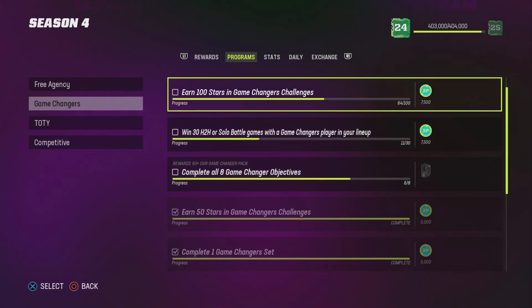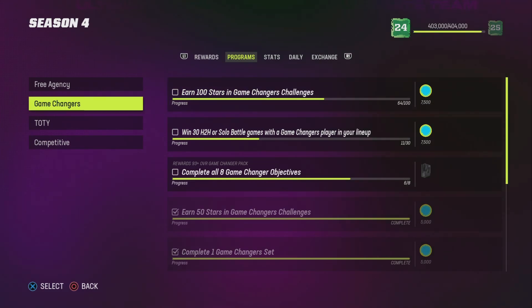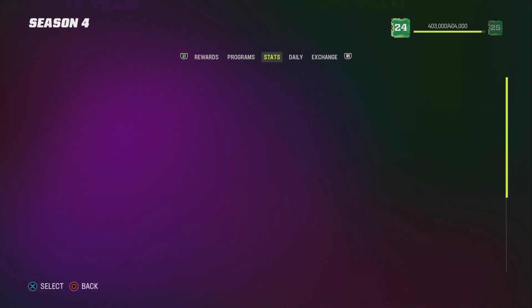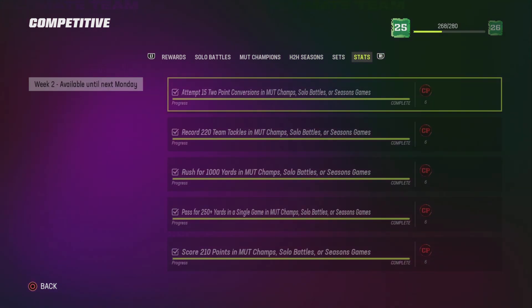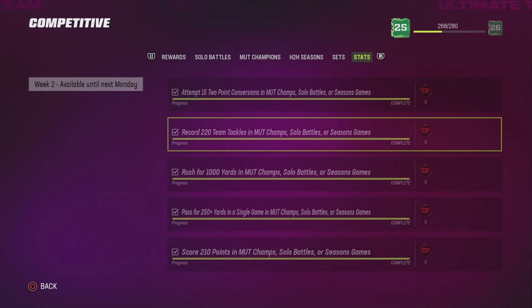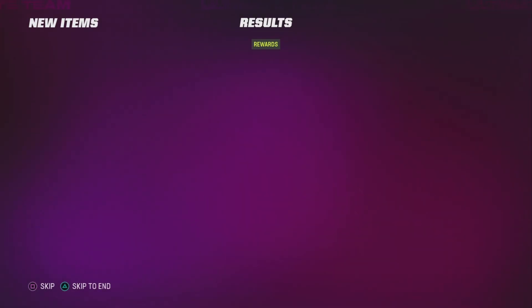Game changer — all we have to do now is get the wins. As you can see, before we needed to get 1,000 rushing yards and 2,000 rushing yards — we are completely done with both of those and just need to win the games now. For the competitive pass, we needed 15 two-point conversions and to rush for 1,000 yards, which we just did on that last game. That's why I like doing it this way — you're killing multiple birds with one stone.